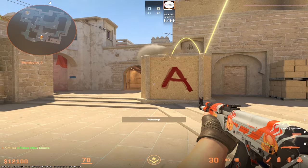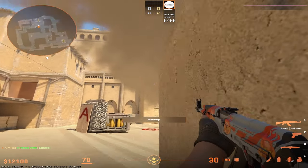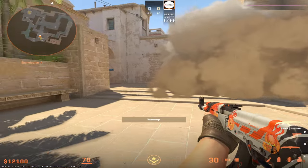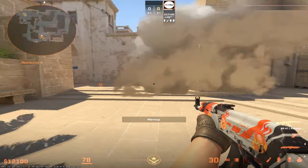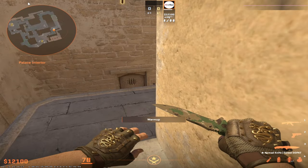This smoke does not pop on the right-hand side, so CTs cannot jump and kill you. It also covers a bit of the left-hand side of connector, and paired with the jungle smoke it will completely block off this angle. Let me show you the jungle smoke.